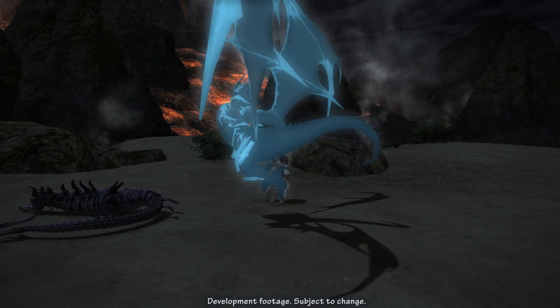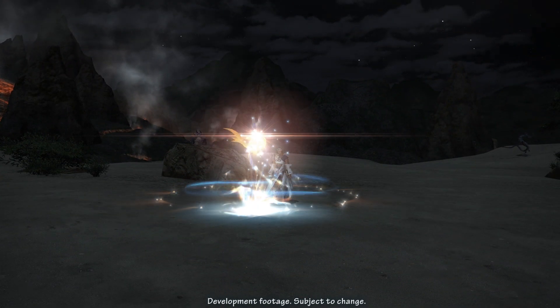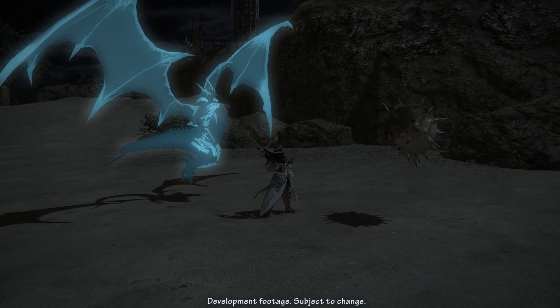Aetherpact, obtainable at level 64, allows pets to execute Devotion, which increases the attack potency, healing magic potency, and defense of all party members within a 30-yalm radius by 5%. Level 68 brings Enhanced Enkindle, which reduces the recast time of Enkindle every time the level 62 trait Ruin Mastery activates.